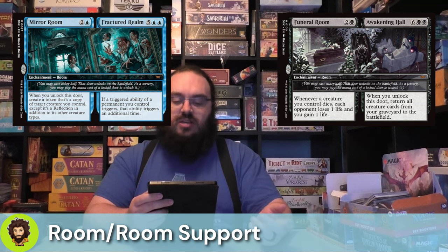Mirror Room slash Fractured Realm is the next room. Mirror Room costs two and a blue. Whenever you unlock this door, you get to create a token that's a copy of another creature you control, except it's a reflection in addition to its other types.